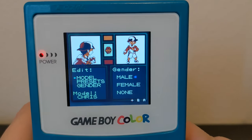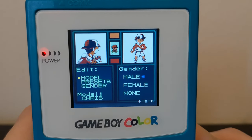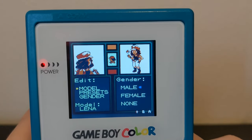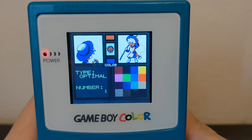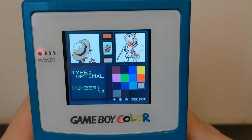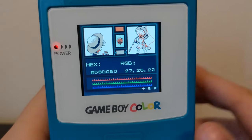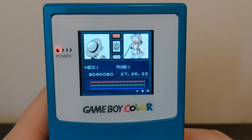Once you're done selecting where you start, it's finally going to take you to where you can create your own character. You've got model presets, genders, all that good stuff. You've got your classics and a few new ones as well — your rival, Red, Blue, Team Rocket. You've got your skin color and outfit color as well, which is really neat. You've got tons of different options with this whole scroll wheel, which is really insane. Obviously it's the same sprite, but just the fact that you can customize your character in this old school style game is really neat.